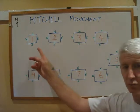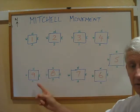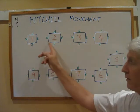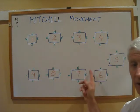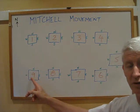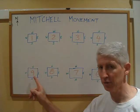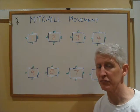The bridge director will put out — in this case we need 27 boards if we're playing nine tables — and each table receives three boards. Boards one to three will go on table one, boards four to six on table two, and so forth all the way around the room. Table nine will receive boards 25 to 27 in the first round.